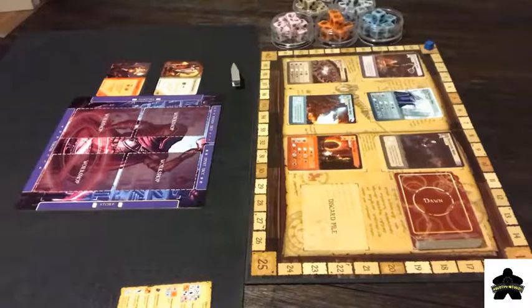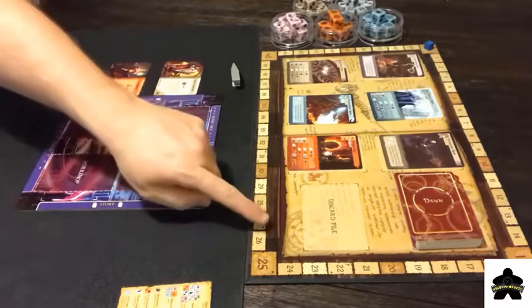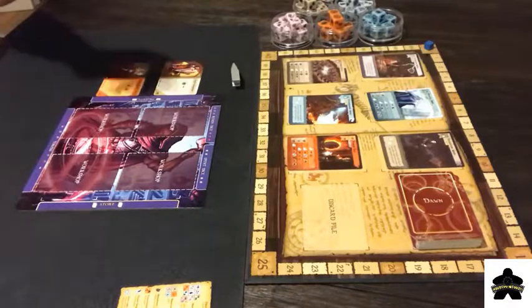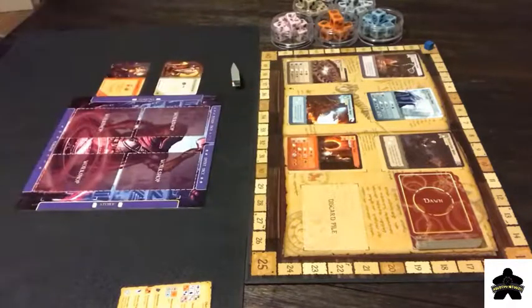So to set up Mana Forge, first thing you're going to do is lay out this board right here — this is where all the cards go that you're going to be able to buy. You're going to set up this deck. There's a dawn, a noon, and a dusk. Each of the sets of cards are going to have 18 cards in them, so you're going to remove the rest from the game. You're going to put dusk on the bottom, then noon, then dawn.